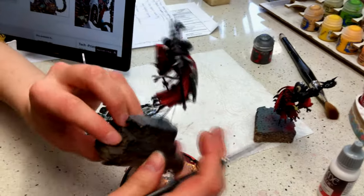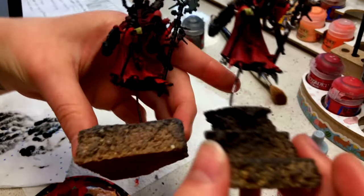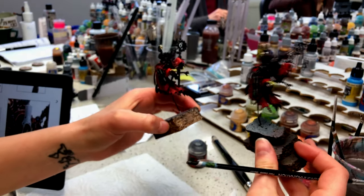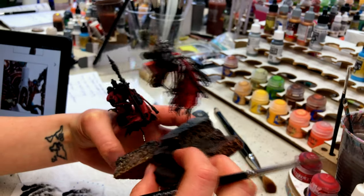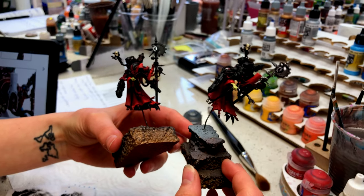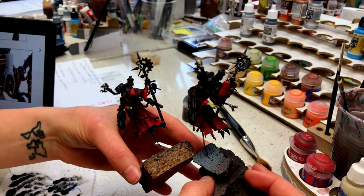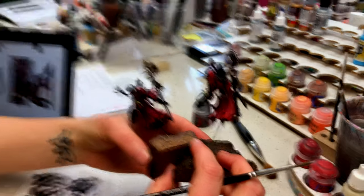Hello. What are you doing today? I have Skitarii guys — they are tech priests and they look like this. Dark. And they levitate — they're flying like the Mentors, but with cool stuff around them. I really like the colors. It's cool how they contrast. It's a really nice one. Thank you.